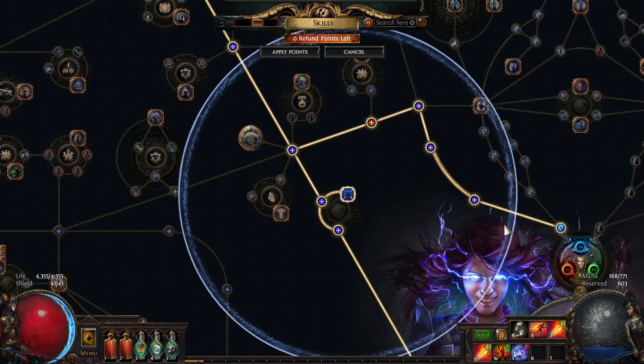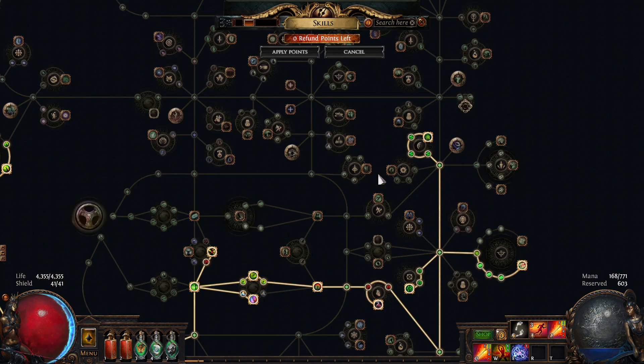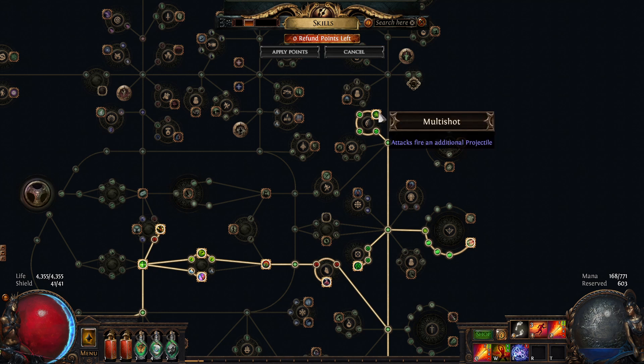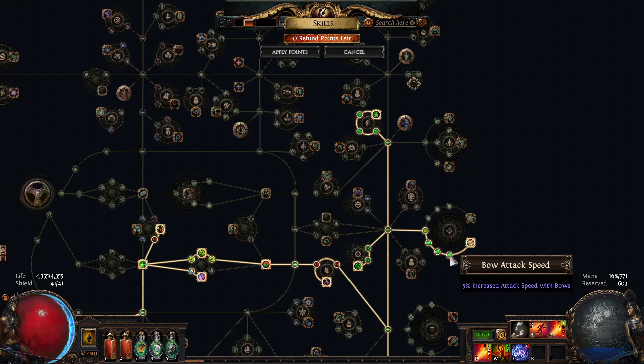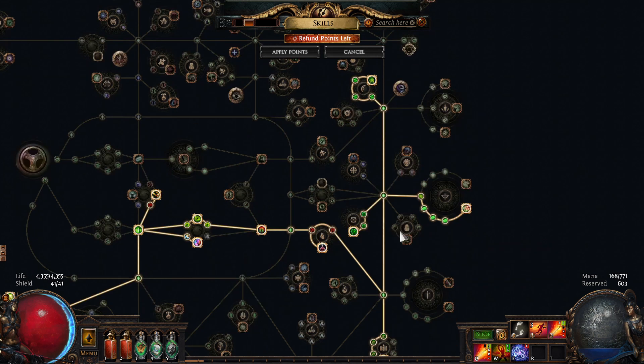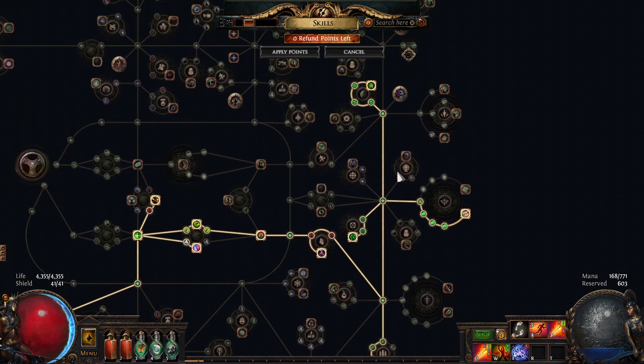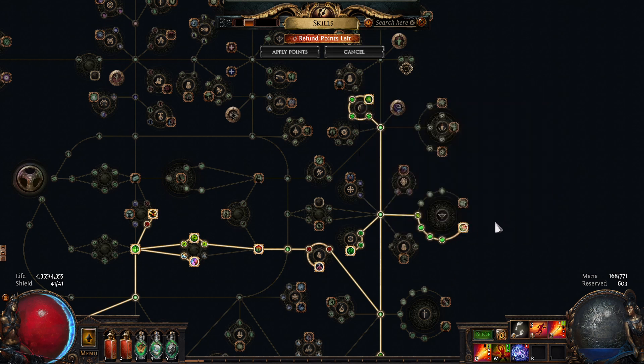With that being said, if I go down on the tree here, you'll see I take Master Fletcher and I'm also taking Multi-shot. I know a lot of people probably don't take this and instead take the jewel — I probably should do that, I just haven't bought it yet and I don't mind the attack speed. I'm already taking additional attack speed over here as well. I went for the extra arrows, which is just kind of a personal preference.